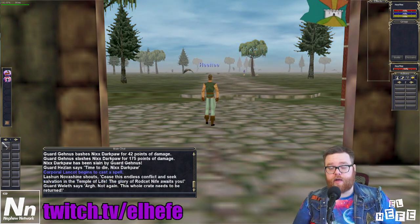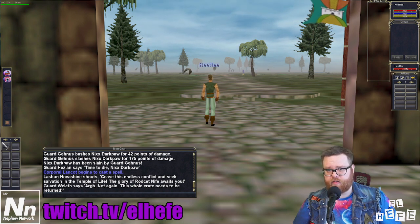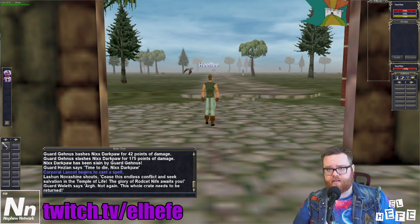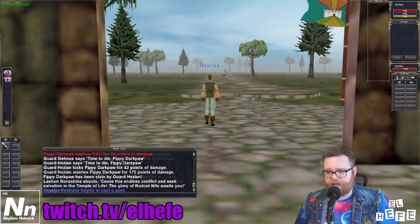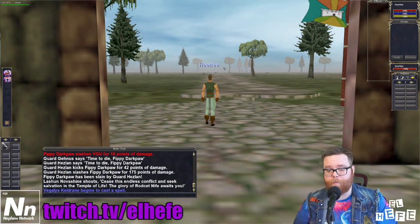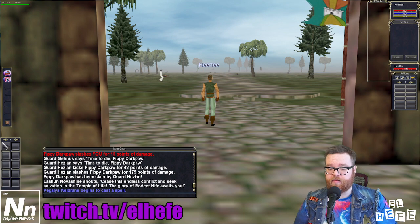A little background for new players: Sense Heading is a skill that all characters in EverQuest receive, that allows you to tell which direction your character is currently facing. And since there is no map function in Project 1999, you can imagine that this skill ends up being very useful.